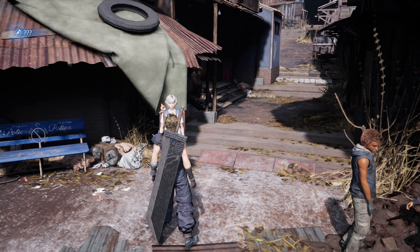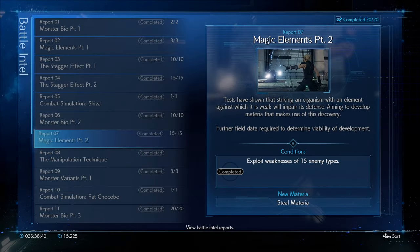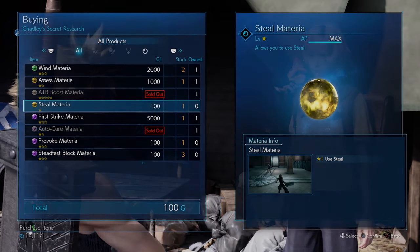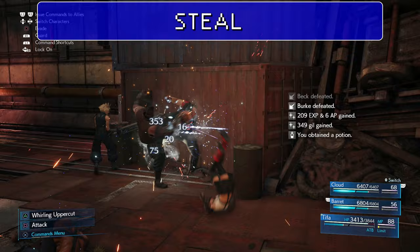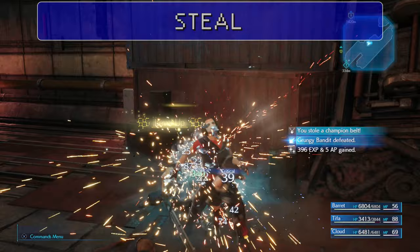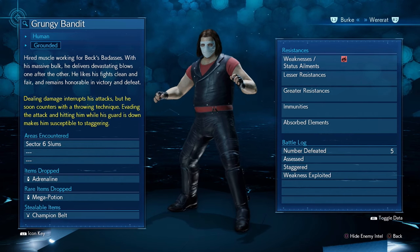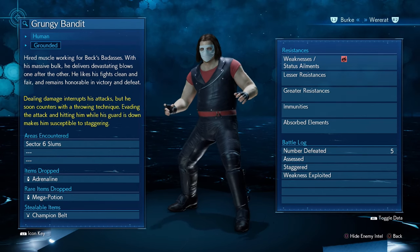Speaking of luck and stealing — Steal is a command materia you get from completing Battle Intel Report Number 7, Magic Elements Part 2 for Chadly. Certain bosses and enemies have really good stuff to steal, and if you miss it the first time you're out of luck unless you load a prior save or use chapter select. Using Assess first greatly benefits stealing because you'll know exactly what enemies are carrying. One enemy worth stealing from is the Grungy Bandit — the Champion Belt can be stolen from them when you're in Sector 6 with Barret and Tifa.